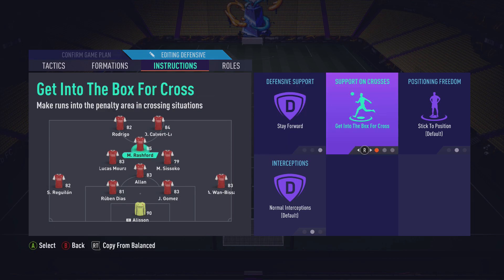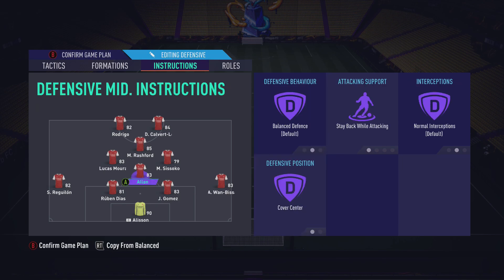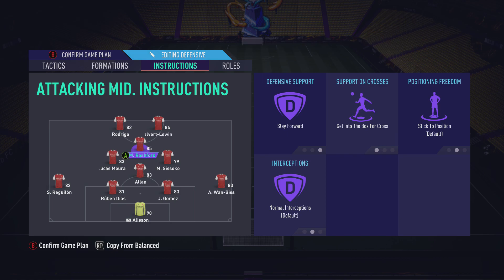For the CAM, Marcus Rashford is on stay forward and get into the box for cross — the same reason as before. Stay forward means he'll never come back on defense. When you win the ball back, you've got Allan, Sissoko, and Mora as your midfield three plus the back four — that's seven players at the back. You don't need your CAM coming back as well. With Rashford on stay forward you'll always have three men up front for counter-attacks, and with Mora not on stay back while attacking, he'll bomb forward too — always three to four players on the counter.